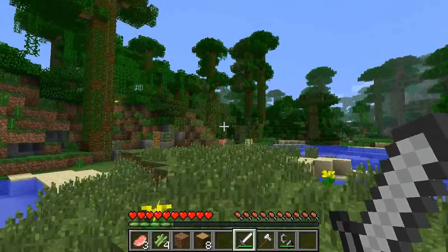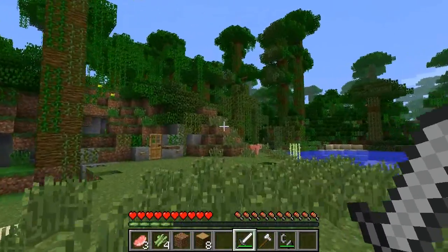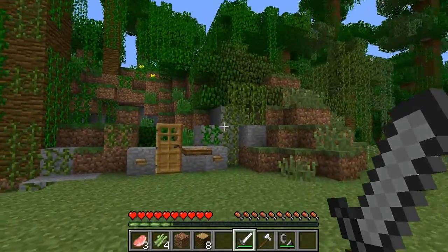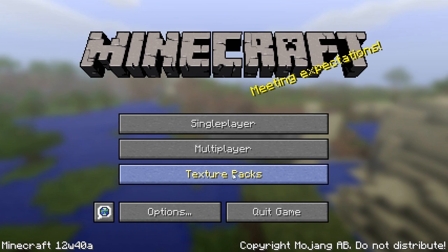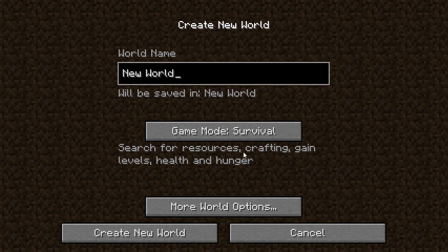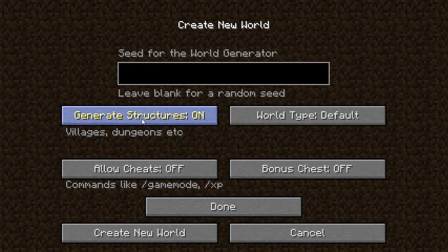There's actually another option as well. You've got the structures on the flat land and stuff, so I'll show you that now. If you create a new world, you get structures on or off.